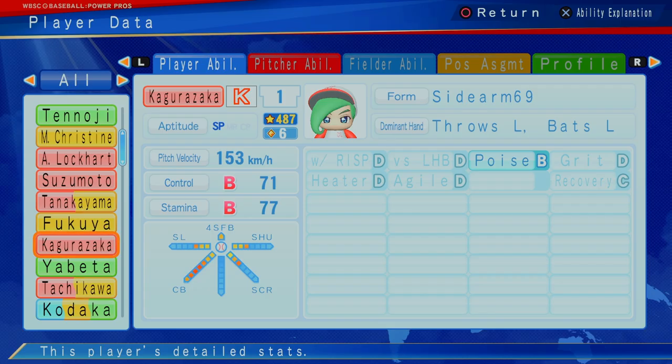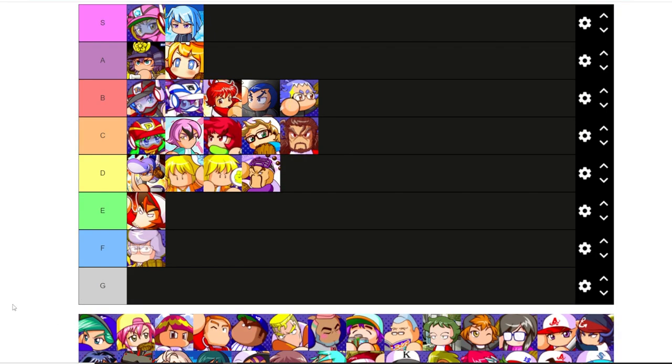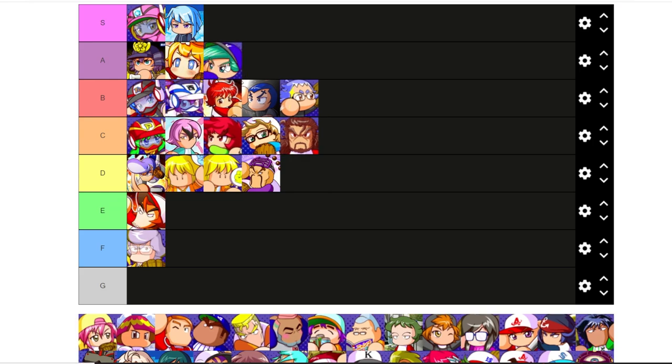Kagura Zaka — B control, B stamina, a level seven curveball, level three slider, level three shoot, level three screwball. Really excited about Kagura Zaka being added to the game. I think six star though is a bit much. It's really going to come down to — do you like the pitch mix? Is that curveball really going to work? Nonetheless, one of the better players in this class. Kagura Zaka is going to be an A for me, even with the six cap.